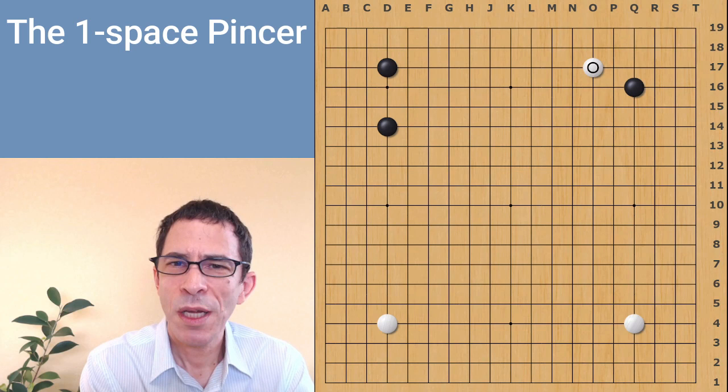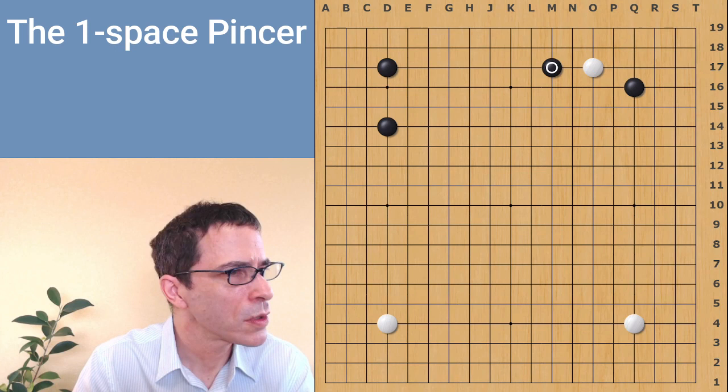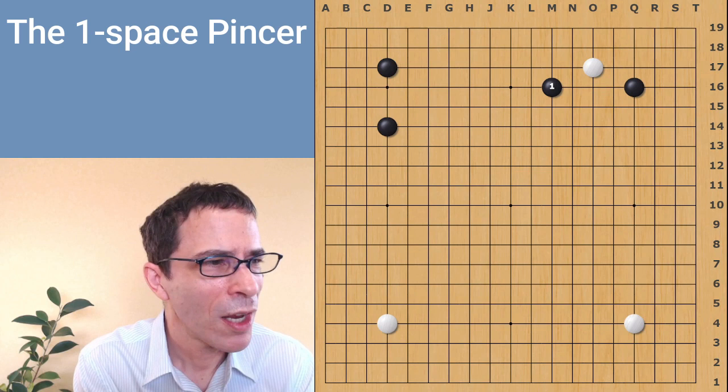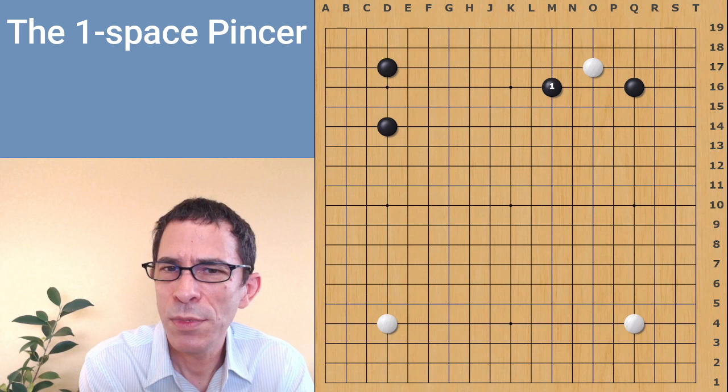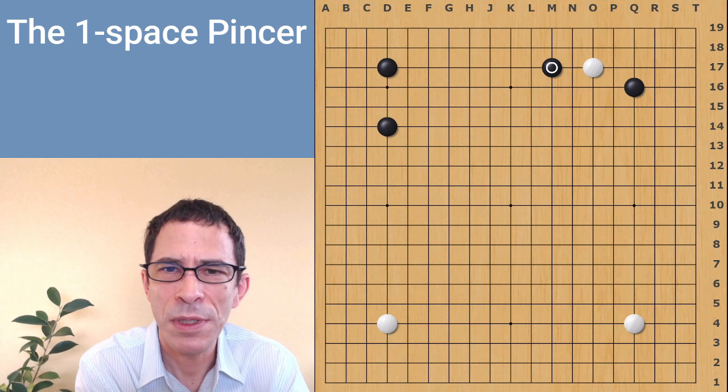Hello, I'm Michael Redmond, professional Go player. Sometimes your opponent plays an approach move to your star point and you want to play a pincer. Today I'm going to be talking about the one-space pincer and also the high one-space pincer on the fourth line. I'll be comparing these two moves and the following basic corner sequence or joseki, keeping to the most basic variation. In the case of the low pincer, the way we play it has changed in recent years, and I hope to introduce ideas that will be useful in a general fashion.